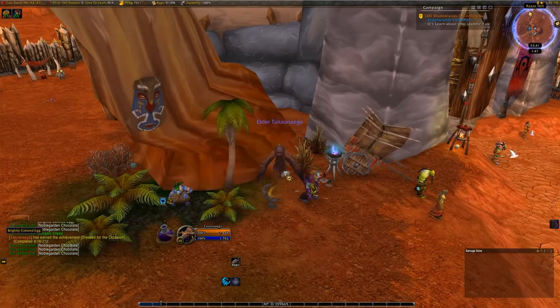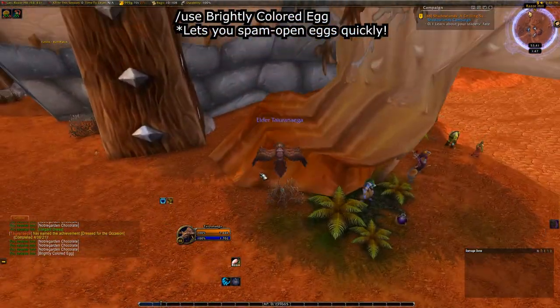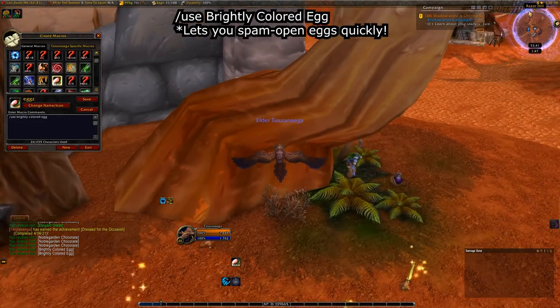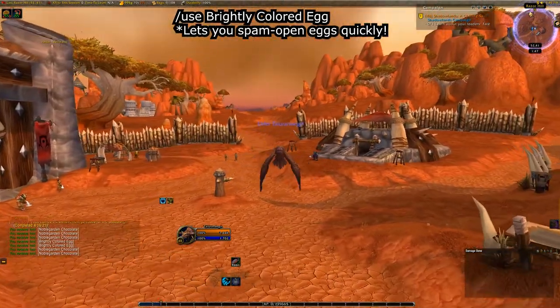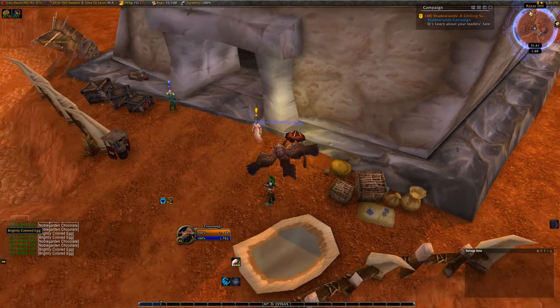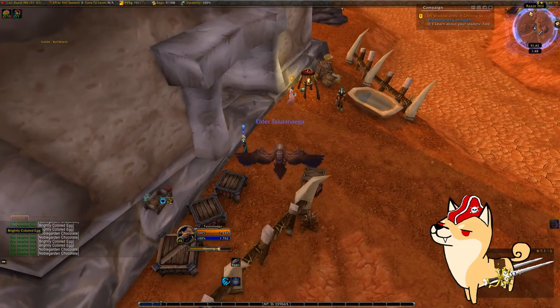Speaking of opening eggs, here's another quick tip. Use this macro: slash use brightly colored egg. If you spam this macro or bind it to your scroll wheel, you can crack open all the eggs in your inventory super fast. Make sure you have auto loot enabled. Imagine having to click on every single item in every single window — dark times, and that's no yolk.